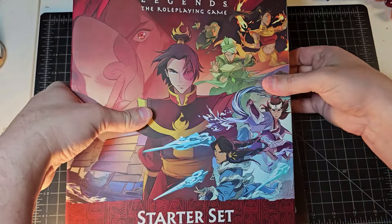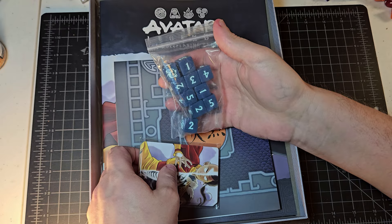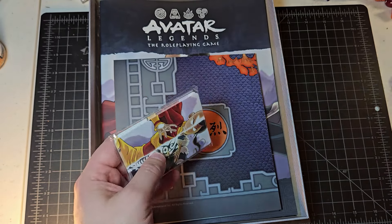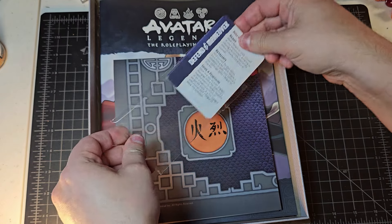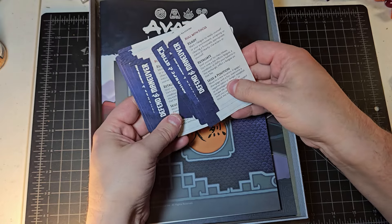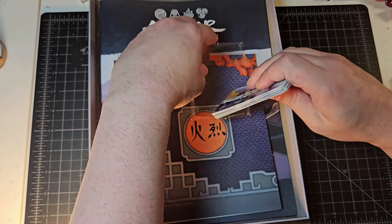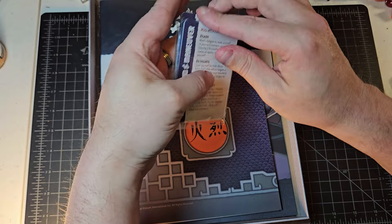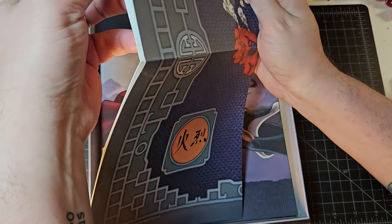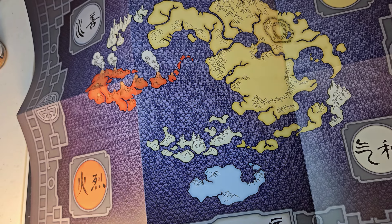I'm going to crack this open — I won't share the digital code here because I want the PDF myself. The dice are a nice navy blue color, featuring a yin-and-yang-like symbol with the fishies from the series. There are special combat cards that detail how different moves work, and it looks like there are enough cards for every player at the table to have a set, which is really nice and shows great thinking on Magpie's part. Magpie produces really good products.